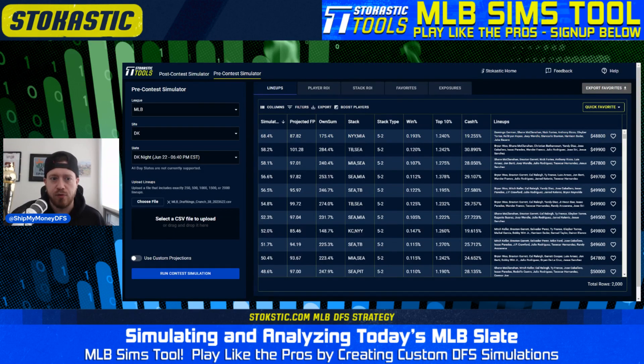To start, I crunched 2,000 lineups — they are all 5-2 stacks. Obviously that's not perfect; if you're using this yourself you probably want to mix it up a bit more to replicate the field better. But for the sake of time in this video I did all 5-2 stacks. I did use exposure caps on each player that are 10 to 15 percent higher than their projected ownership, to give Fantasy Cruncher enough room to run and make lineups while still approximating the field.